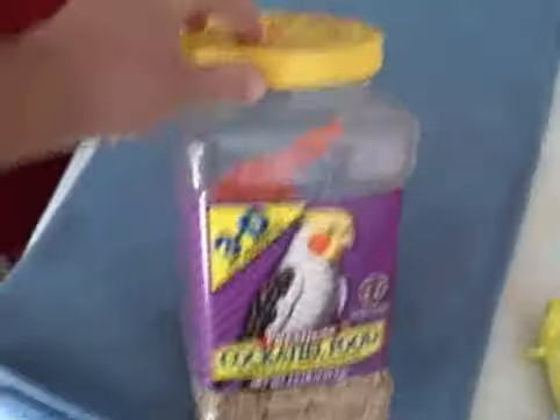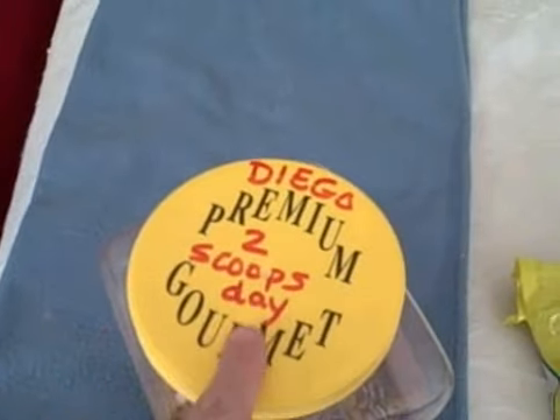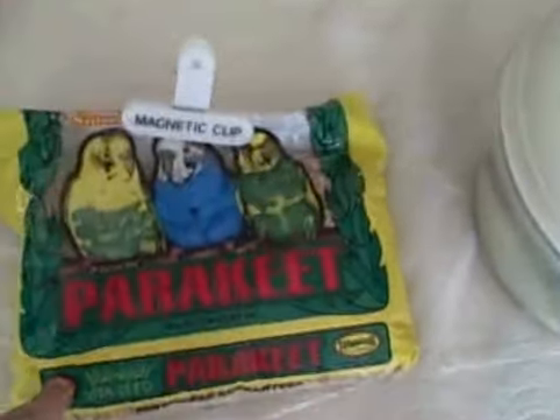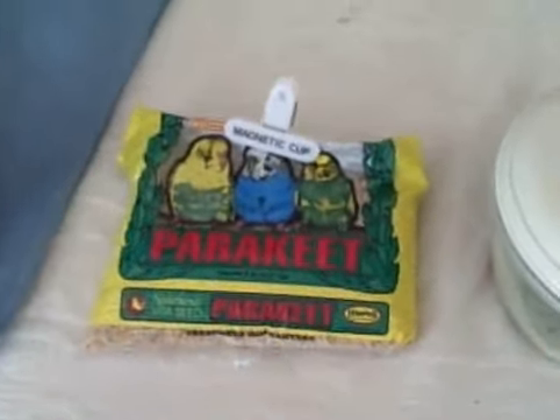Now over here we have the food. This is Diego's food — it says cockatiel food on it, and on the top I put 'Diego two scoops a day.' I'll show you how to feed him that in a minute. This is the parakeet seed.